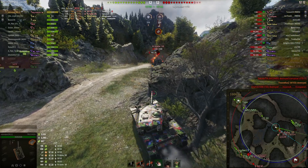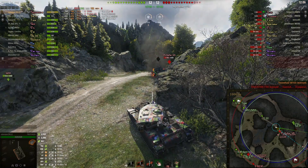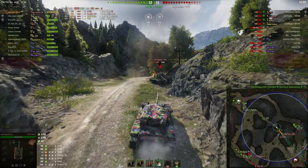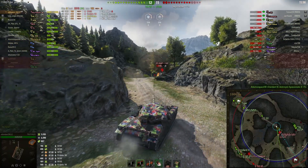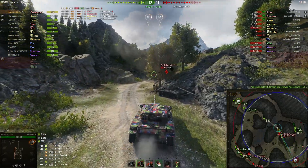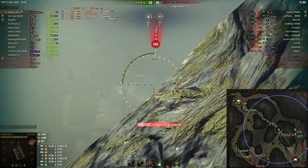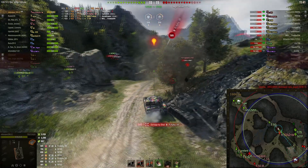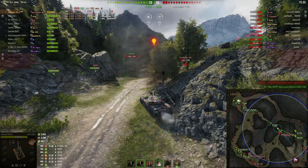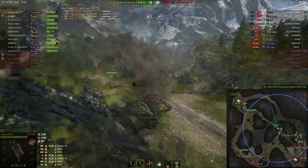Nobsniper just gets to sit here using that hull-down position, looking for the pixels and chipping away while the enemy team slowly withers. He's gathering enough attention that the enemy team is focused on him and not paying attention to other flanks, which is allowing our team to work elsewhere. It was four tanks against Nobsniper and an E50, so everybody else should have the numerical advantage on other flanks.